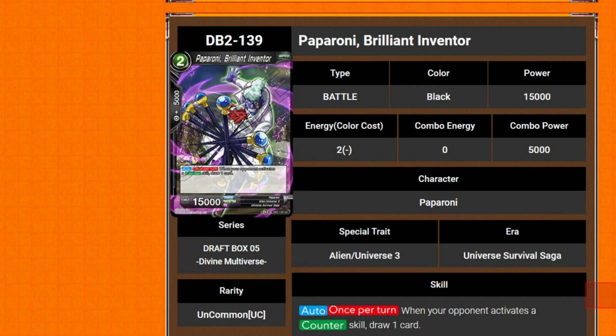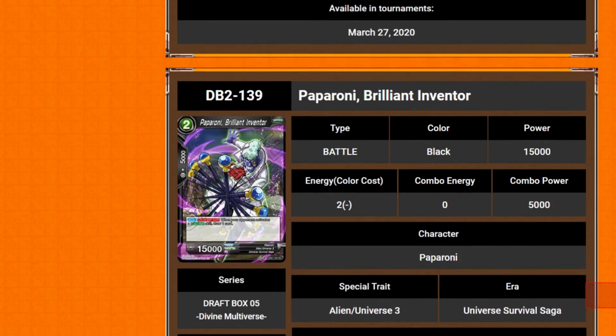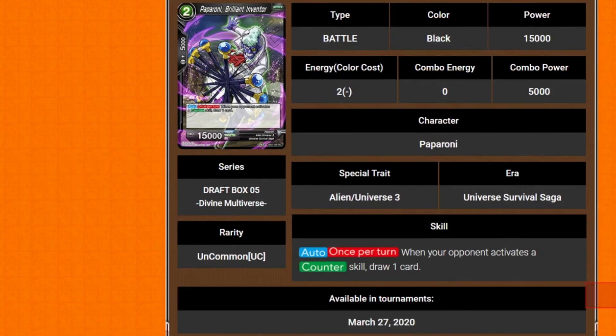We've got Brilliant Inventor Pepperoni — two cost 15k. Auto, once per turn: when your opponent activates a counter skill, you draw one card. So any form of counter play, negate, all that — you get to draw a card. It is once per turn though. I feel like that might just go into a deck even as a side deck piece, because it's draw power.